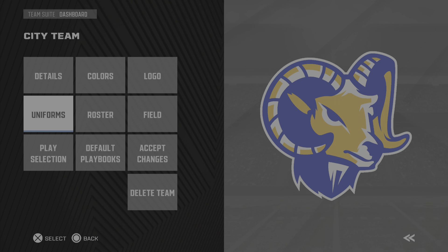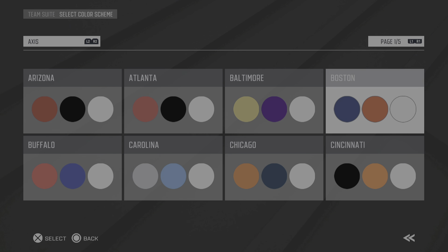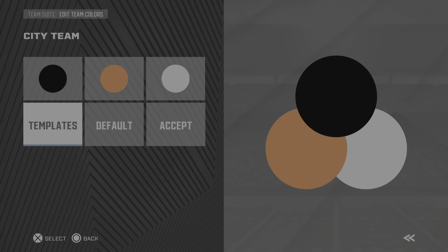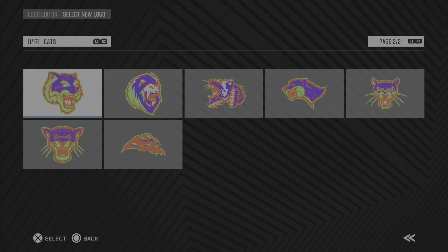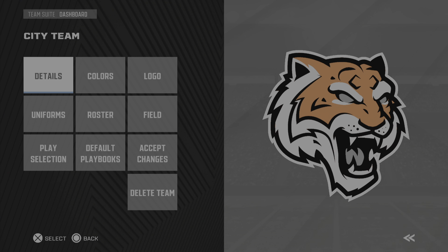Let me give you another example. Let's go back to Color Templates. Let's say I wanted the Bengals. Obviously every team is not going to be perfectly in here logo-wise, but they do have cats — like a tiger on here.